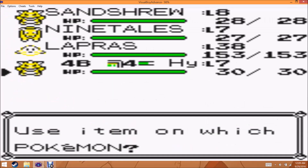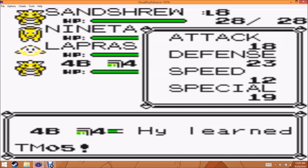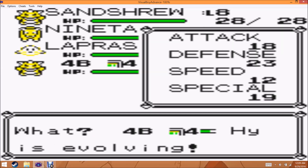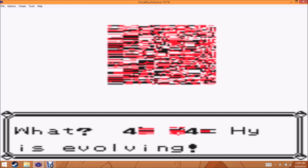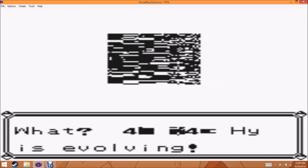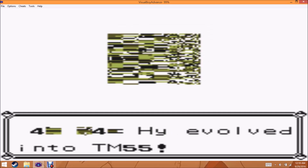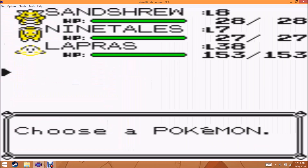44HY evolves at level 6, but since we have a level 7 one, it'll evolve right away. And it'll learn a glitch move. This is going to be exciting. Never seen an evolution sequence like this, I bet. There we go — TM55, which is the name of our Q.